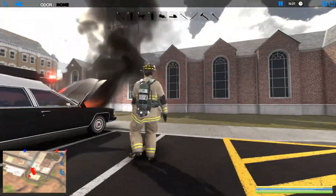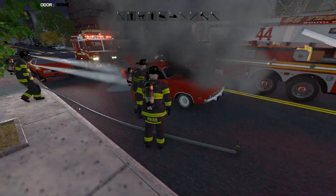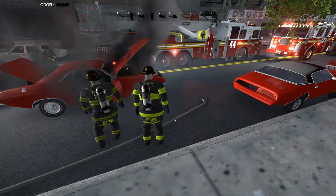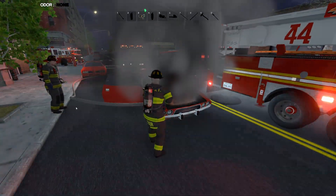Random car fires can spawn on any road or parking spot on the side of the road. There are over 30 new vehicle fires with a dozen paint schemes for each vehicle. Cars can also spawn wrecked, flipped over, on their side, and with or without victims inside.